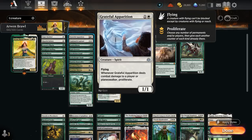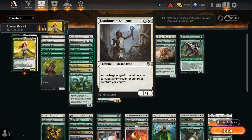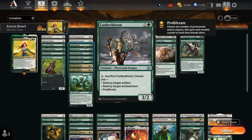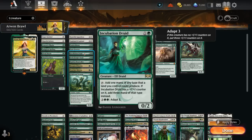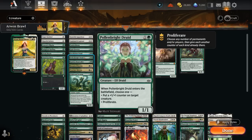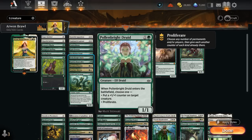At 2 mana we've got Grateful Apparition, a 1-1 flyer that when it deals combat damage to a player or planeswalker lets us proliferate. By proliferating we can get an extra indestructible counter on Arwen, so it can hand one out to a different creature while still staying indestructible, protecting more and more creatures while growing them. Luminarch Aspirant gives us a plus one counter each turn. Kankerbloom can sacrifice to destroy an artifact or enchantment or to proliferate. Galagreeters can get a plus one counter when another creature enters or help us ramp with treasure tokens. Incubation Druid is excellent if we can put a plus one counter on it, tapping for 3 mana instead of 1. Polenbrite Druid can enter and put a plus one counter on target creatures to enable Incubation Druid, and can also proliferate the indestructible counter on Arwen.